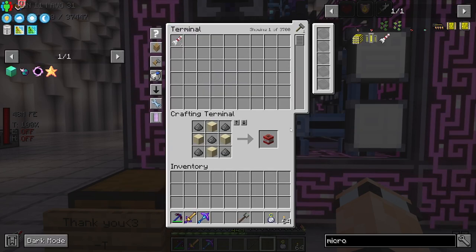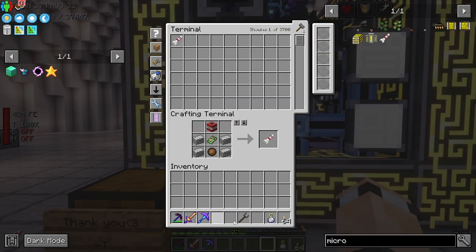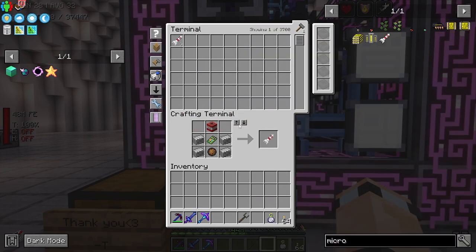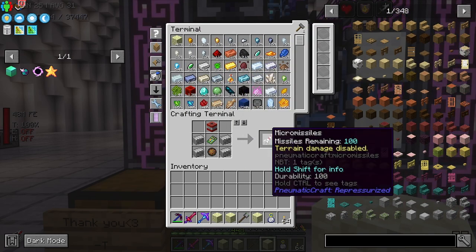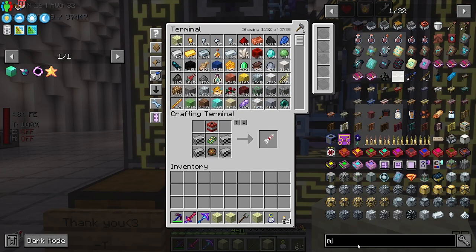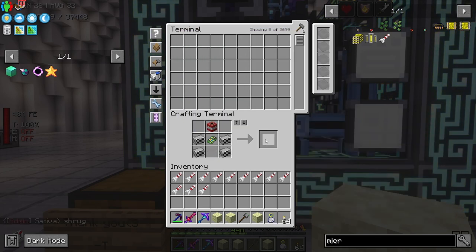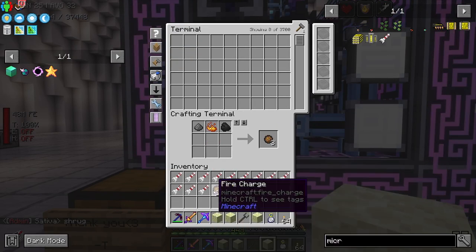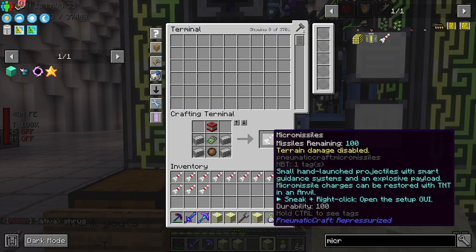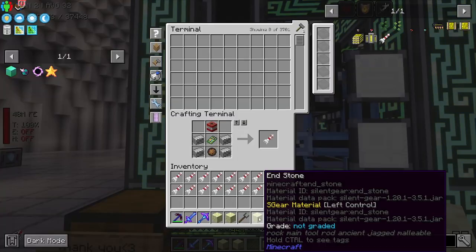So we've got three. Do these stack? They don't. I'll fill up my inventory up to this point. Micro missiles — what am I missing? Fire charge! Thank goodness it's not something more pain in the bum to make. All of the micro missiles are crafted.